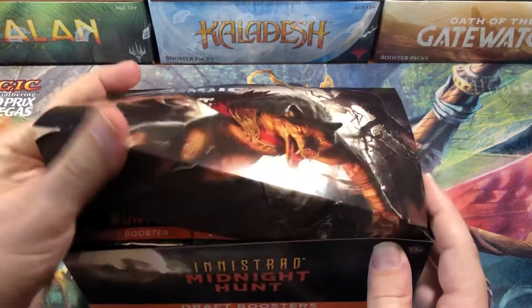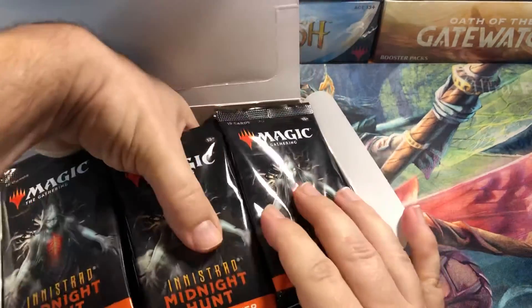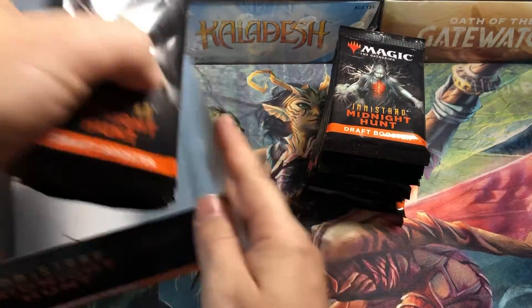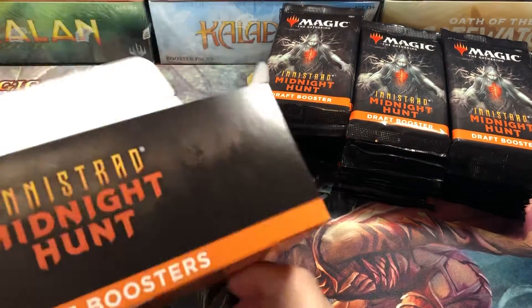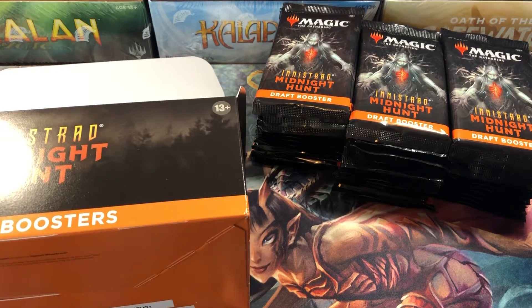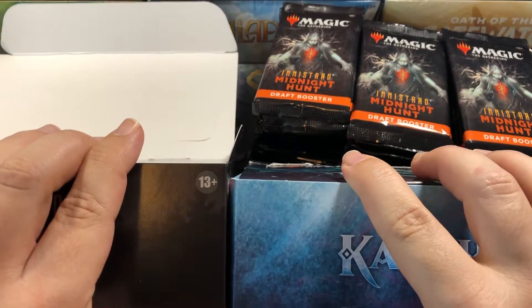They are a little bit bigger than the set boxes now. The new set boxes are smaller, so these are a little bit taller. Especially with this particular set, because they put the flip token in every pack in the draft boxes, these draft boxes are actually quite tall. Not drastically, but let me compare with another box — you can see it's a good couple of centimeters taller.